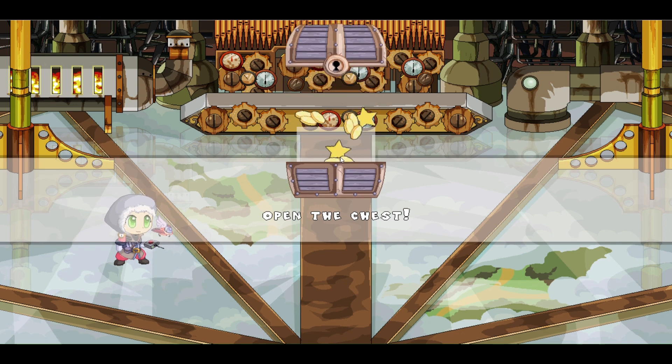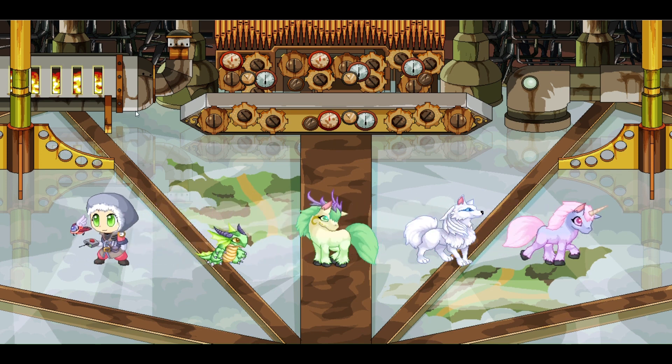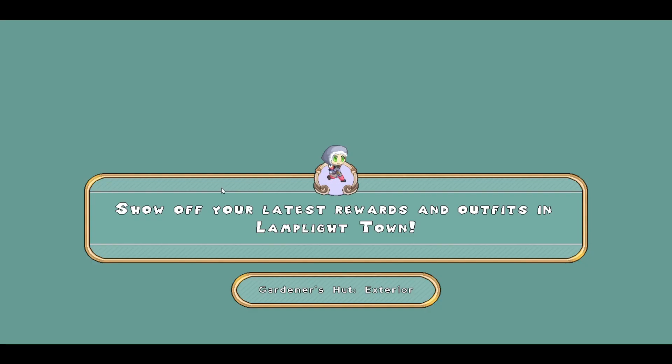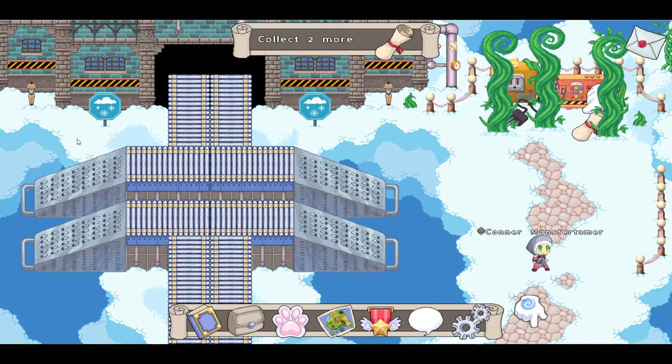Let's open up this chest — 100 gold coins. Nice. Then we're going to be heading up here and hopefully we will find the part just right over here. Looks like it's right there — ooh, they kind of hid it there, didn't they? Tricky, tricky clouds.